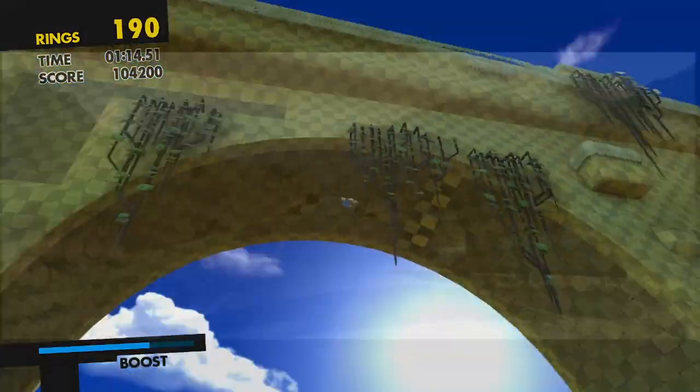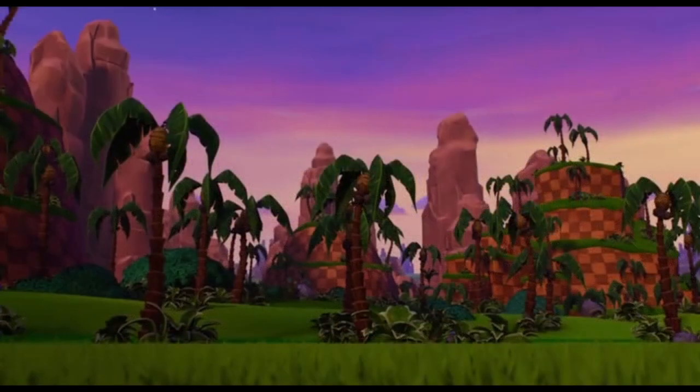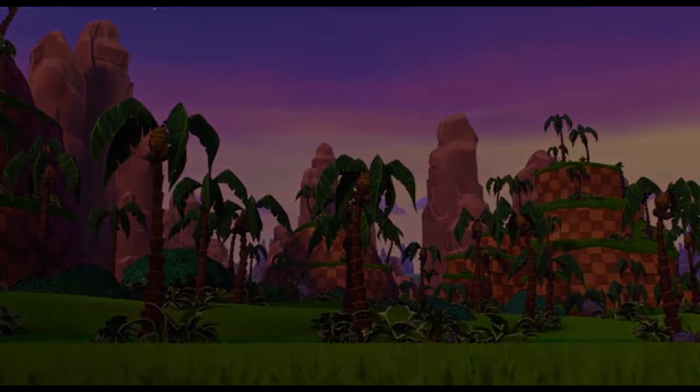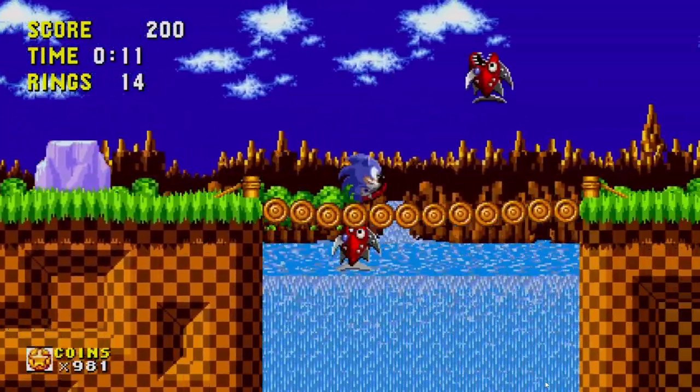Green Hill also shows up in the Sonic the Hedgehog movies as a reference to the Zone, and in the new Sonic Prime cartoon. As you can see, Green Hill Zone is everywhere. And of course, who can forget that iconic theme to Green Hill Zone?